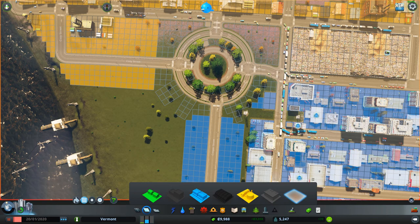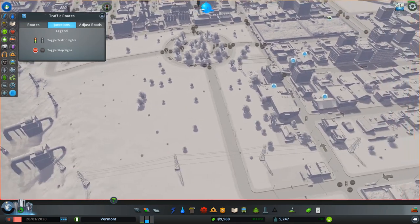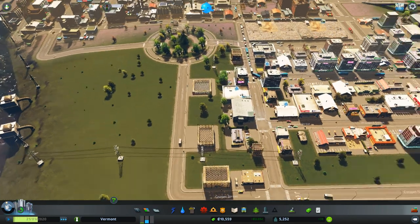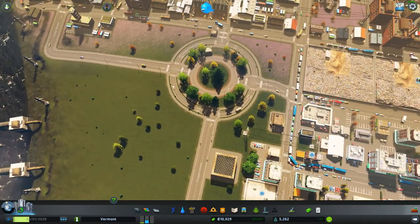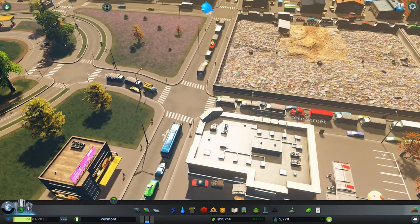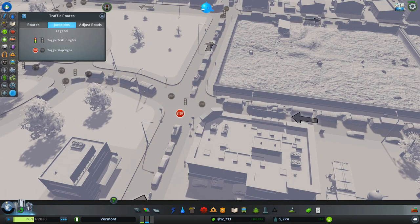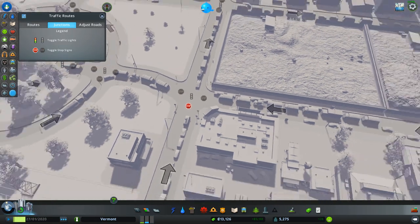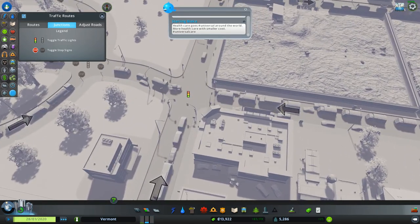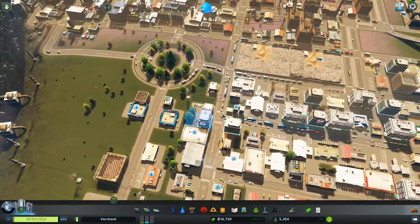Let's go ahead and get that guy out — make sure I got all the stoplights and things like this. Cancel out on there — it looks good. What do you guys want? Not enough educated workers. Yeah, we can deal with that as we need to. Guys, you've got a roundabout — use it. Yeah, let's go ahead and turn traffic light on — that might help out a bit with traffic, to be honest with you.